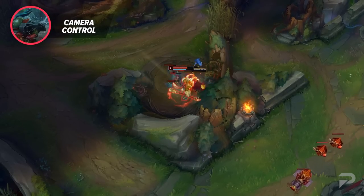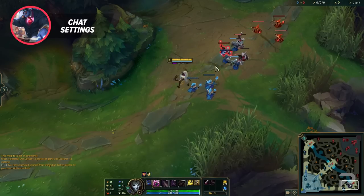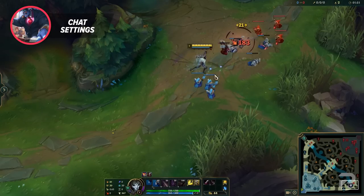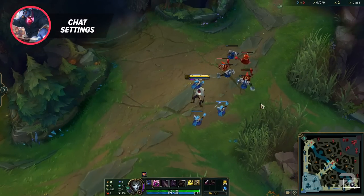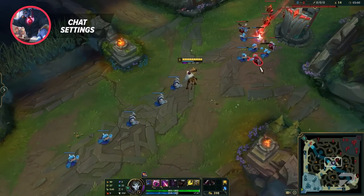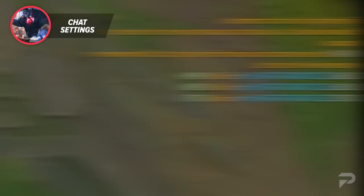Chat settings are also something that can help your gameplay a lot. The obvious one people go to is muting everyone in the game, but I think that should actually be a last resort — communication is key in League. That said, you can definitely shut off all chat if you want, as it's pretty unnecessary. The main setting I want to talk about here is the 'show timestamps' one. This mainly helps when it comes to timing summoner spells. Most people spam ping an enemy's summoners whenever they see them used, but when you have timestamps on, you have a pretty close to exact timer on when they'll be back up.